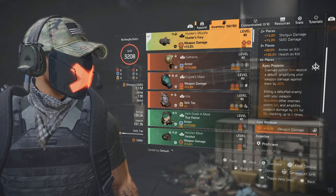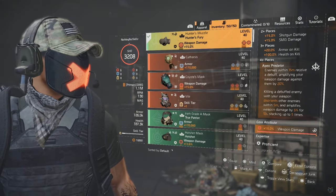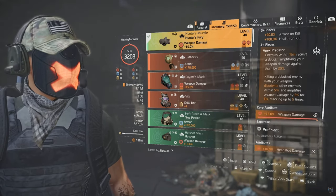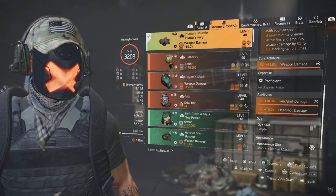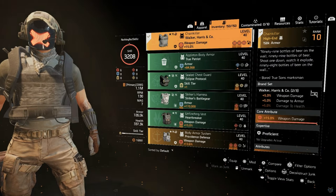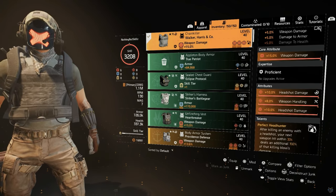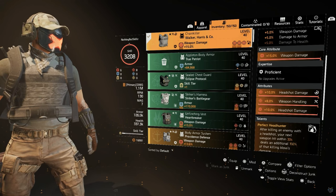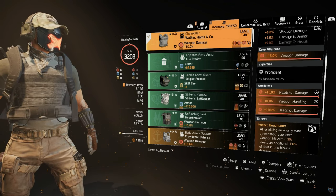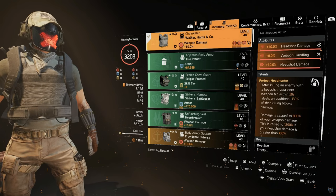So we have a 20 percent amplify from Apex Predator within 15 meters, plus an additional 25 percent stacked damage once we get going. Once we hit a control point you'll notice the stack is always up — that's why we can one-shot those enemies. We have weapon damage and headshot damage on the build. For the chest piece we went with Chain Killer, which gives weapon damage and a two-piece bonus of five percent damage to armor. Weapon handling is preferred on the chest over crit chance since the Desert Eagle is a little harder to control, but once you get that first headshot it's easy — just aim, point, shoot, done.